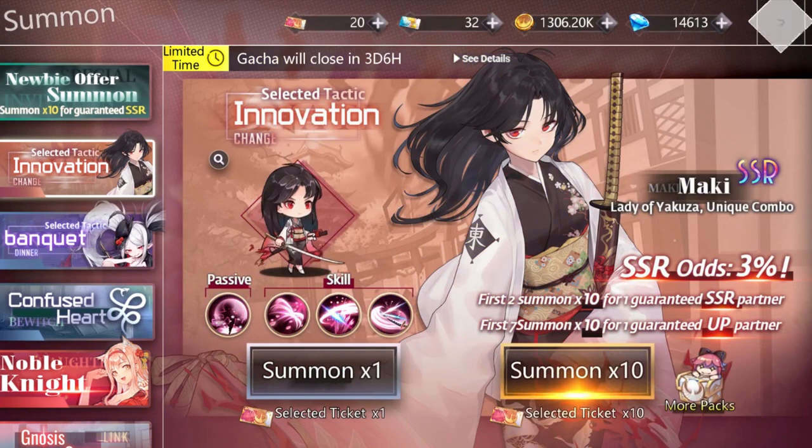The other select banner I have available right now is the Maki banner, since she launched at four days account age. I was originally considering hoarding my select tickets for Anna, because she's a really good healer and I find her very annoying to face in story modes. The Anna select ticket banner is coming up at 25 days account age, which for a free-to-play player would give me just about enough time to stock up a decent supply of select tickets.